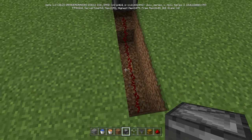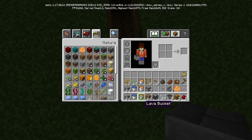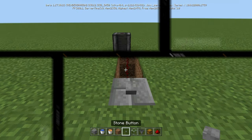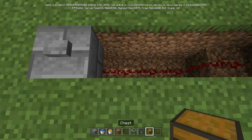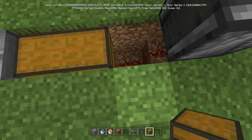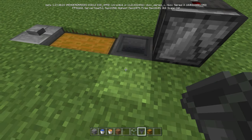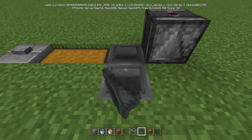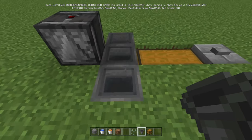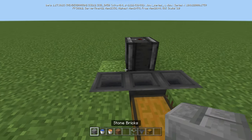Now we're going to put a stone brick here and the button on top of that. Next, take your chest, crouch, and make a double chest on top of that redstone. Then take your hopper, crouch, and place it into the chest. Break this one, place it into that hopper, break this one, place it into that hopper. So we've got three hoppers going just like so.